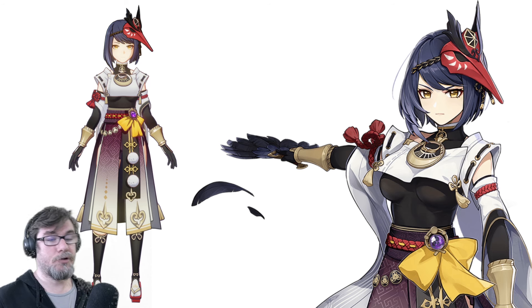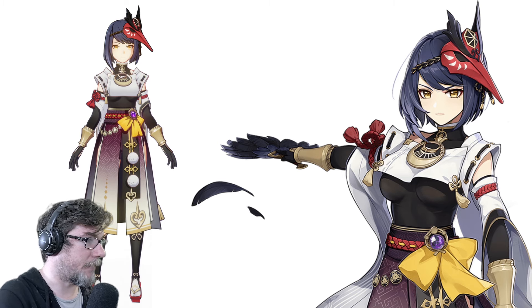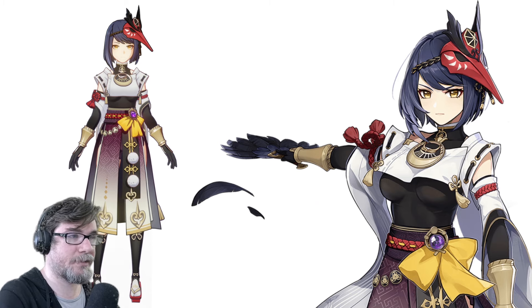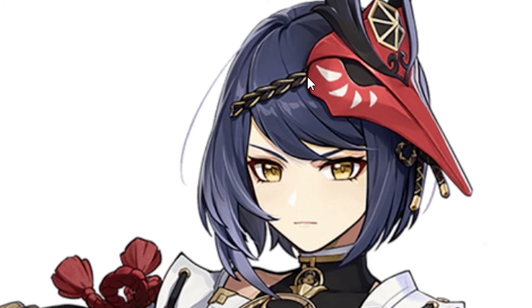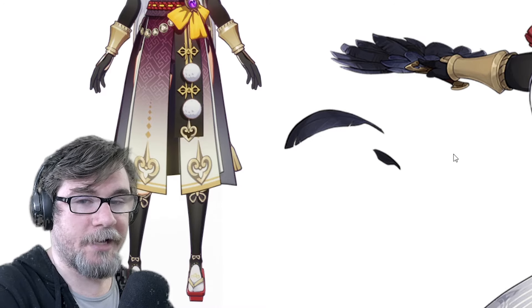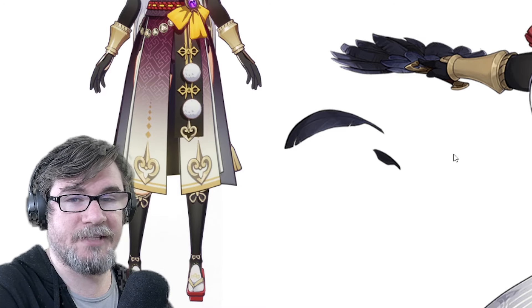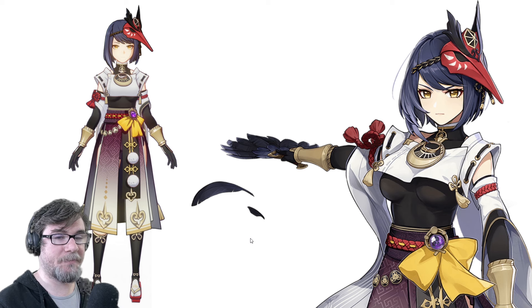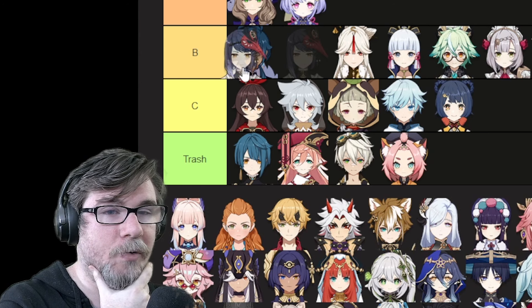Kujo Sara — underboob. There's the Tengu theme, right? You have the fan, you have the feathers, you have the bird mask, which is cool. And there's an actual strap for it, which is great. It actually works more than Childe's — Childe just has one on the side of his head that was glued there. I think if you turned up the saturation in some areas, it would work better. I think she's going in high B.